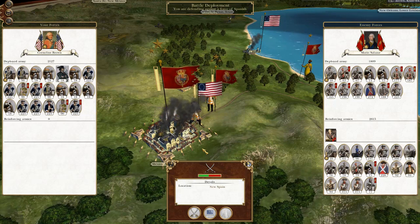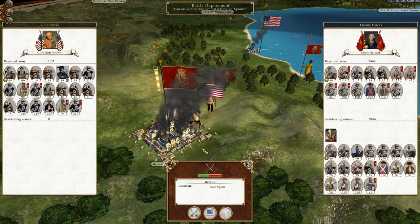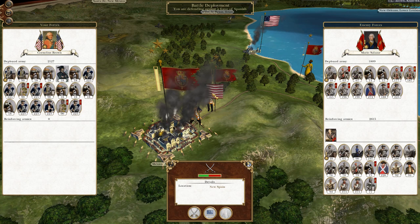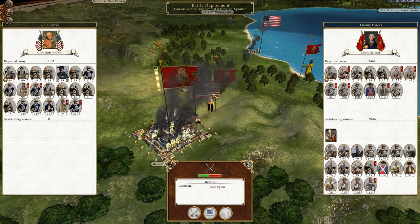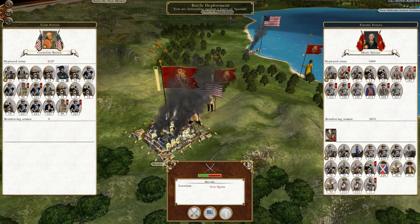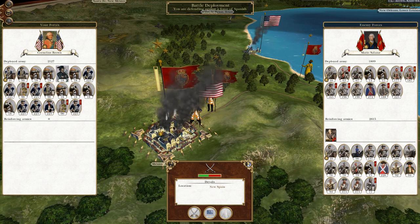What's up guys, this is Raifman and I are back, bringing you to the next episode of my Empire Total War Let's Play as the United States. So what happened last time: we laid siege to Mexico City, and the Spanish have sent a force to attack me from the rear. It looks like I'm going to be attacked by this smaller force, and the garrison are going to be coming out to meet me.